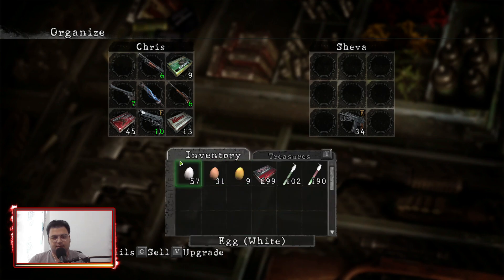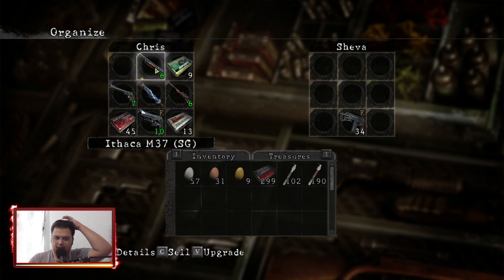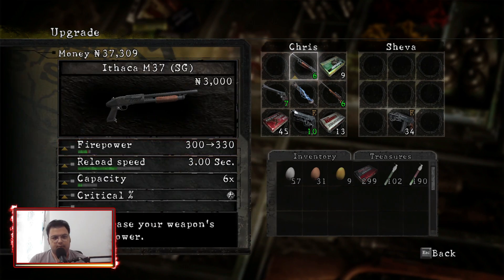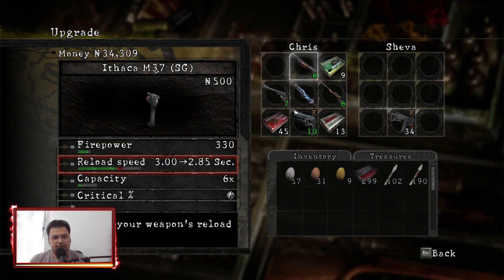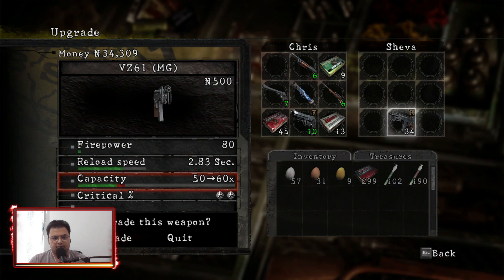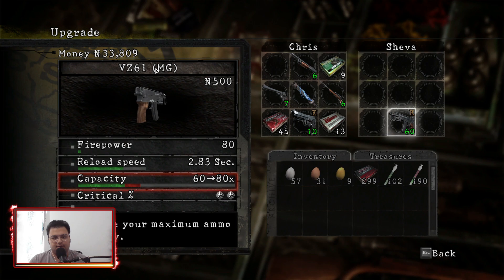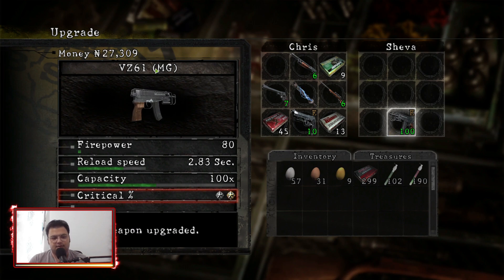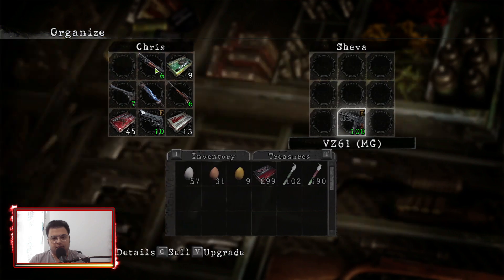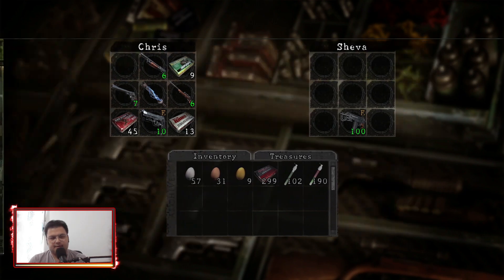Gonna reload my gun. Let's sell all the treasures we got last chapter, but not shotgun because shotgun is also gonna be chapter four I think. Go one with the firepower — why not, still have tons of money. Another one with firepower and reload speed. For Jill's machine gun, reload her gun — it's only 500 so let's do that. Let's increase her chance for doing critical headshots. I'm gonna hold on to firepower for now. Okay, I think we are good to go.